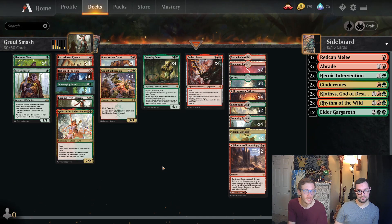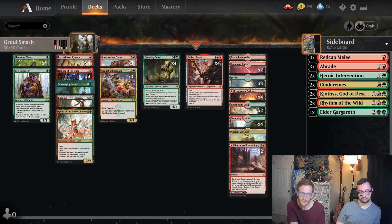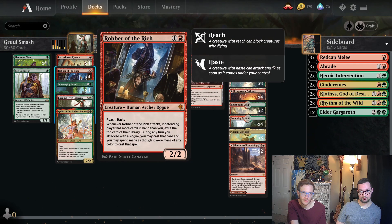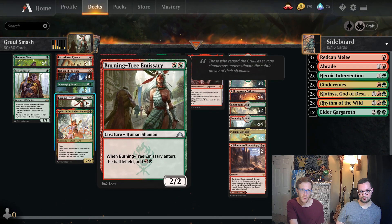Alright guys, we got some Gruul here. We got Llanowar Elves — we cast our dudes faster. We got Pelt Collector because he gets fat when bigger dudes are on the battlefield. We got Earthshaker Khenra because nobody wants to block him. Robber of the Rich, Scavenging Ooze — eats things in the graveyard — Burning Tree Emissary, our newly freed Human Shaman.